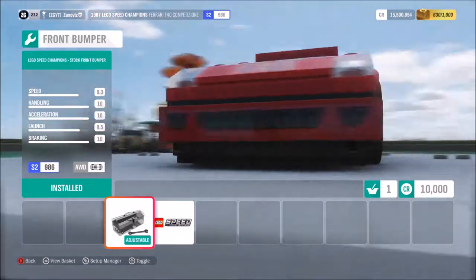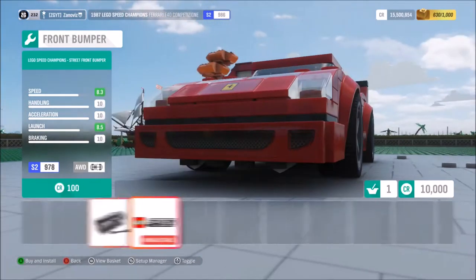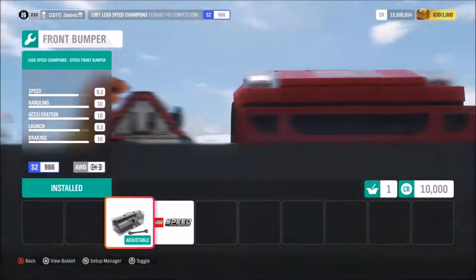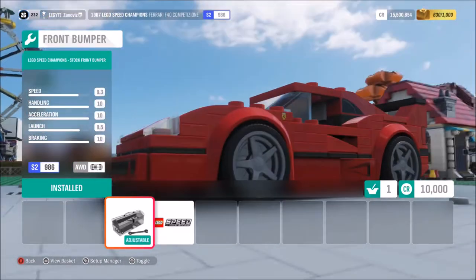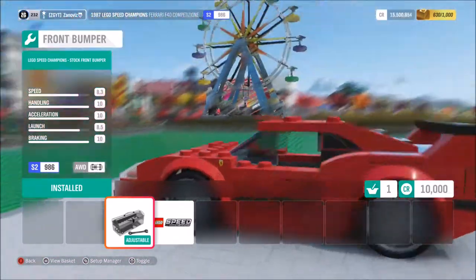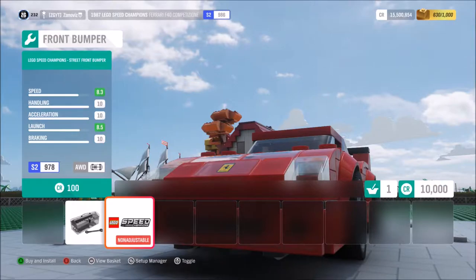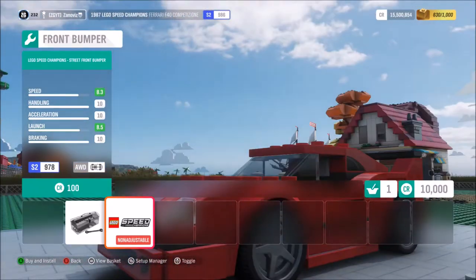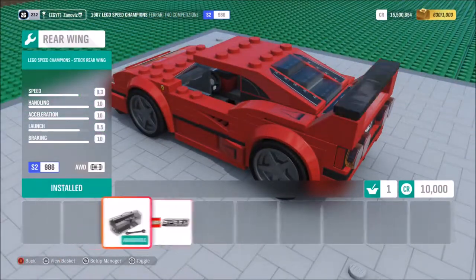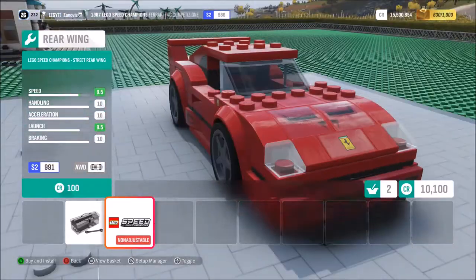Look, we actually have some modifications for this thing. Oh let's go! Well, that's no fun - the street front bumper, it doesn't even do anything, it just takes it off. I wish I could get a better view of this honestly. I can't see the bumper - it completely takes it off. I don't know if I should leave it on or take it off. I'm going to leave it on because it looks better. Oh, I can change the color of the wing - black or red? I'm going to go red.